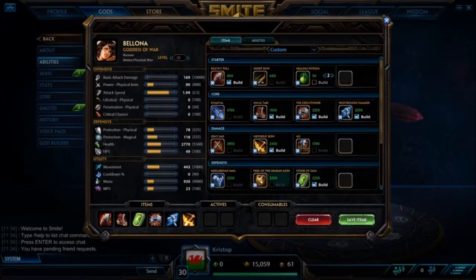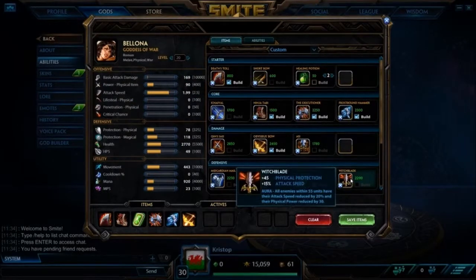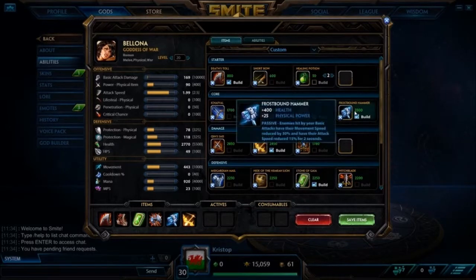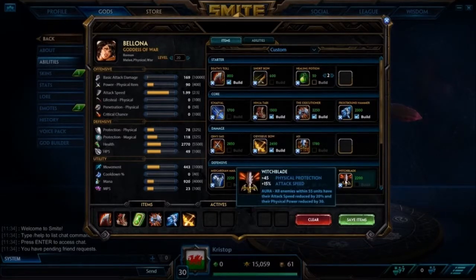For the last item, any of these is fine. You can also go Witchblade for physical defense plus attack speed and the reducing aura. It's worth noting that the Witchblade passive doesn't stack with the Frostbound passive — attack speed reduced by 15% versus attack speed reduced by 20%. I believe the Frostbound passive overwrites the Witchblade passive, so enemies are only slowed by 15%, not 20%. So Witchblade is a bit awkward with Frostbound Hammer. But if you want more attack speed go for it. I honestly just prefer Midgardian Mail — it's amazing.